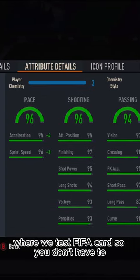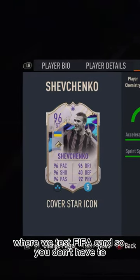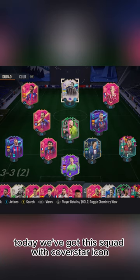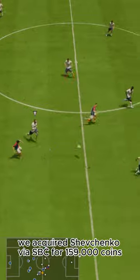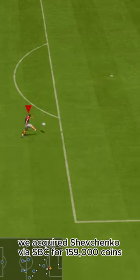Welcome to Baller or Bust, where we test FIFA cards so you don't have to. Today we've got this squad with cover star icon Andrey Shevchenko. We acquired Shevchenko via SBC for 159,000 coins.